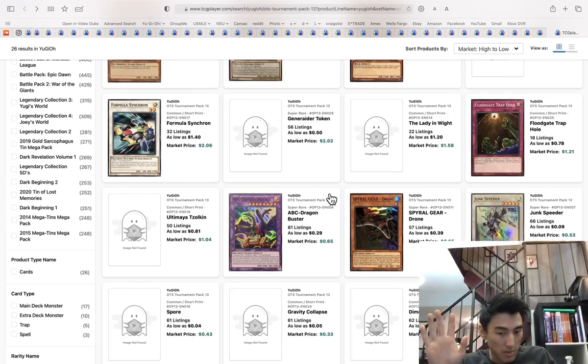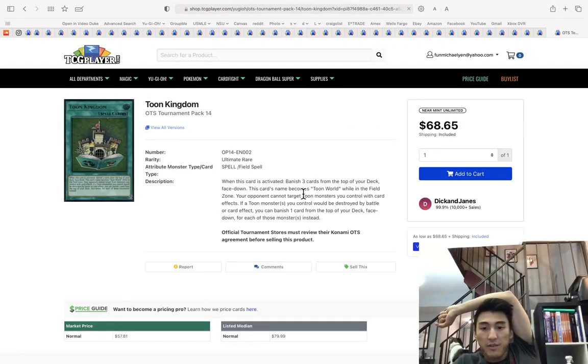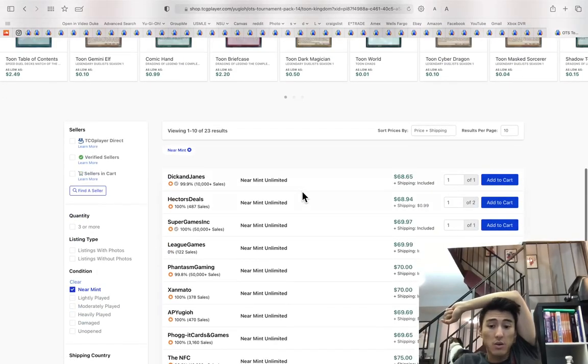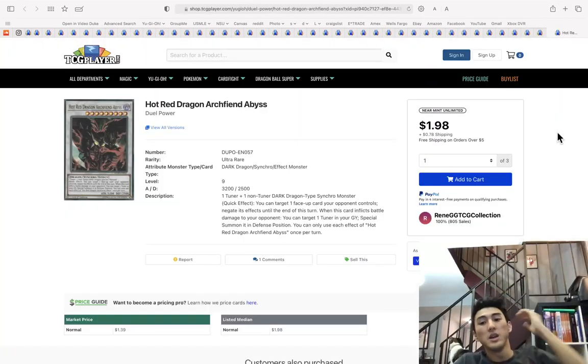Pick up the Spiral stuff because that will come back one day. Toon Kingdom — I told you to get in at $50 and it's now at $70. Do I think you should get in now at $69? Absolutely. I still think this card has plenty of room to shoot up. A 20% increase from $50 is nice gains, but the point is Toon Kingdom will continue to go up — it's just one of those collector cards like the ultimate rare Blue Eyes.